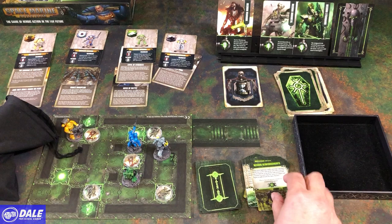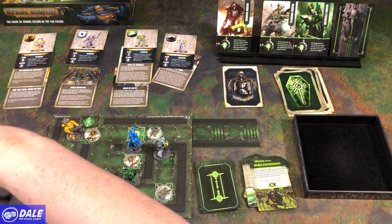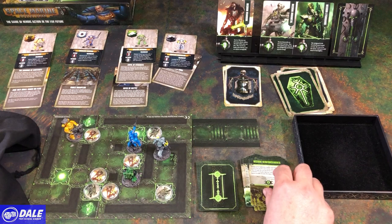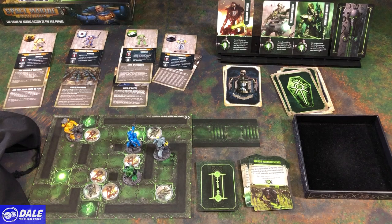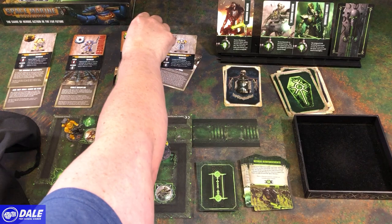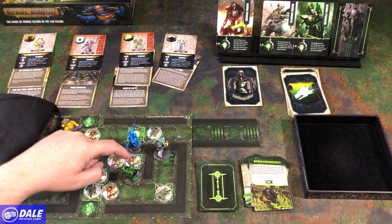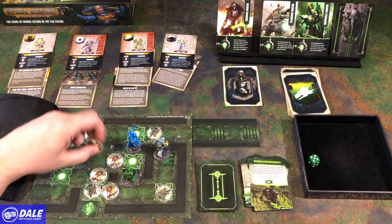Necrons want to go again — area 3, which is here, so we're going to get 2 spread out. Area 4 — want to go in 3 directions, that did not work well for us. So Cassius and Infernus are affected. Shooting straight ahead needing 4s. Shooting to the side — well, needs 3s, my bad. One more action.